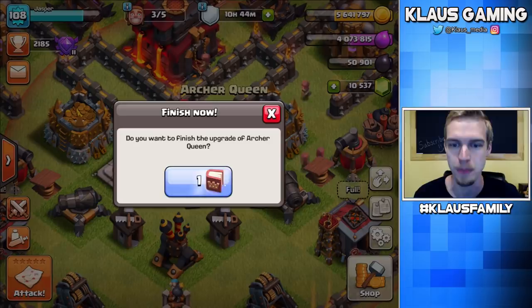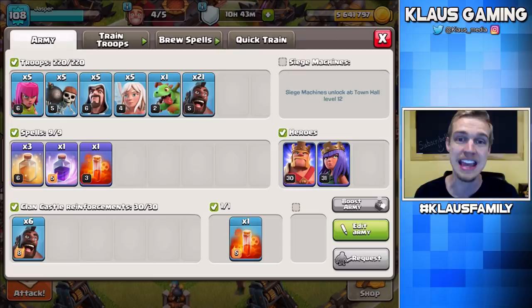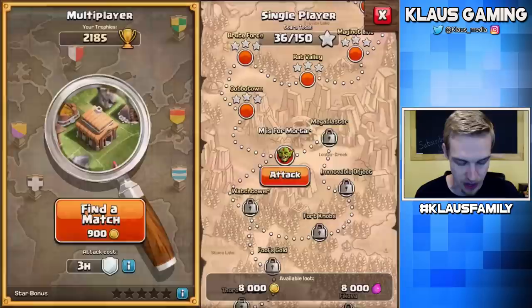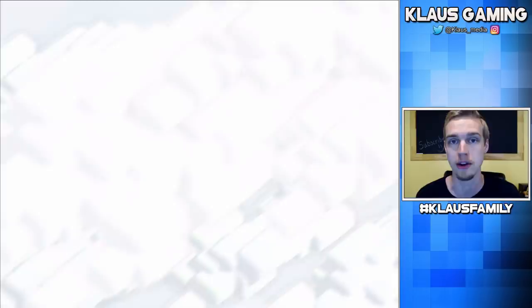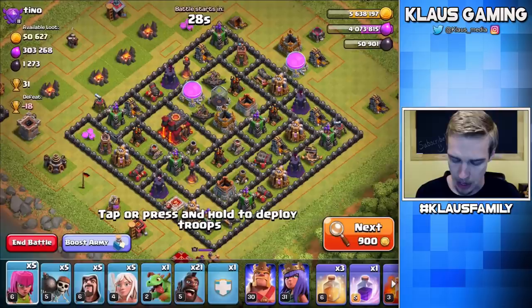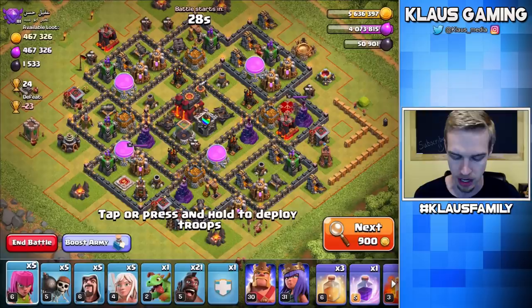And there we go. Now we have plenty of space in our storages to do a couple of attacks. I do have a Queen Walk Hog attack — I just got a 6-pack in a war using this exact same strategy. Let me find a great base. We want Elixir, we want Dark Elixir, we want Gold — we want everything at the start of any Town Hall. But especially Dark Elixir, because we have a lot of hero upgrades to do, and Elixir upgrades like Army Camps, Barracks, Dark Barracks, and the Spell Factory. There's a lot that needs to be done here.